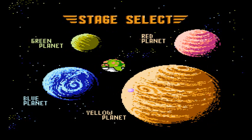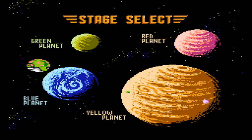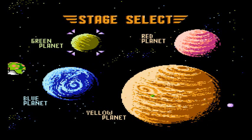Now you've got a stage select screen, and in this game it's actually in your better interest to beat some stages before others. You get your crew members back depending on which stage you go to. It is doable to beat the stages in any order, but it's a lot easier if you do it in a certain order. So let's go ahead and go to the green planet.